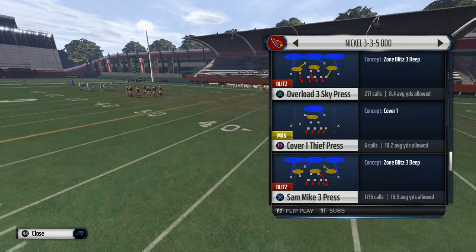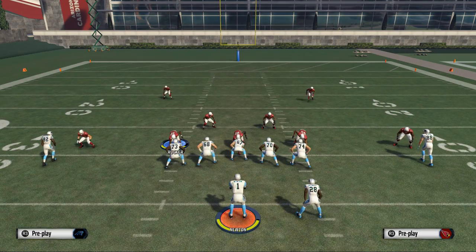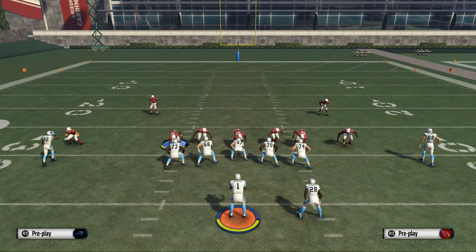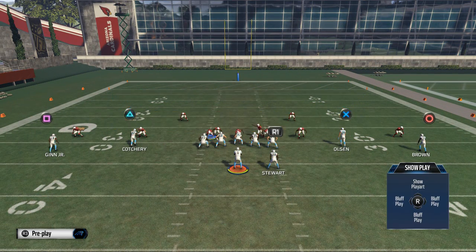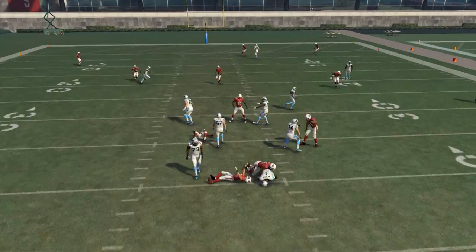What we like to do from this formation is call the Overload 3 Sky Press. The setup is fairly simple - all you want to do is baseline, show blitz, and this is our basic front from this formation. Then you want to pinch your defensive line. From there, what I like to do is crash them to the right. You don't necessarily have to do that, but you're going to generate some pressure off that left edge.